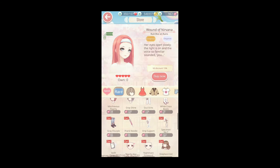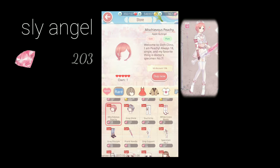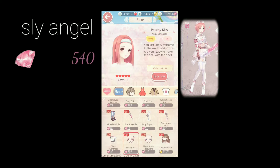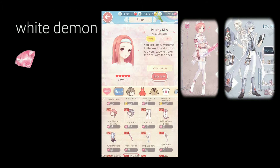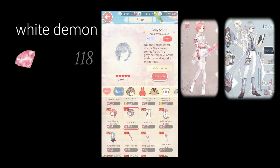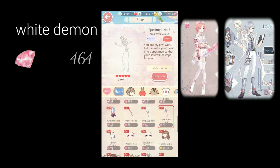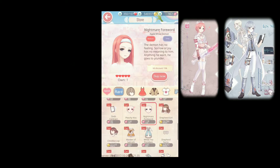They also have parts of the clinic event suits. The Sly Angel will cost you 540 diamonds, and the White Demon suit will be 715 diamonds. But it's not the full suit.